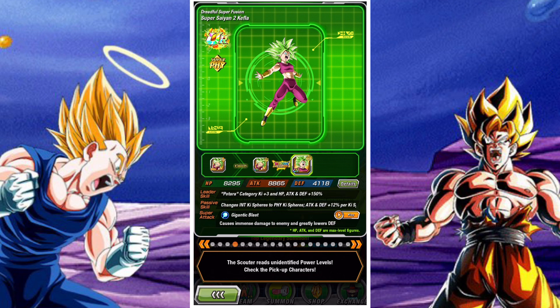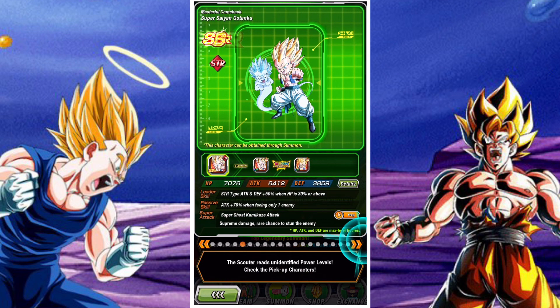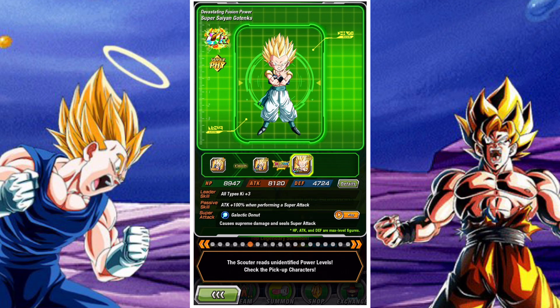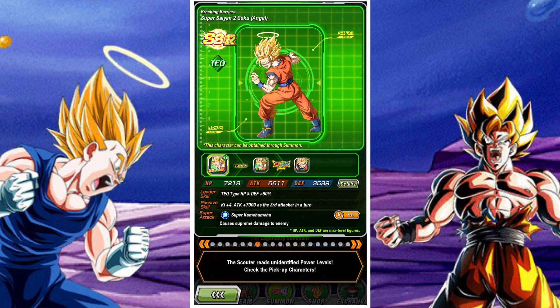There's the Potara lead Kefla, who is due an EZA on Global anytime soon. We also have the STR Gotenks, a wonderful support once he EZAs for the Fusion category — he gives a support buff when facing more than one enemy and also has a stun. Then there's the PHY Gotenks, who has a seal and can stack his defense up multiple times to a really good height, also a great unit for the Fusion category.